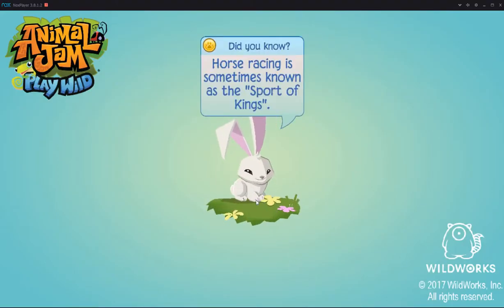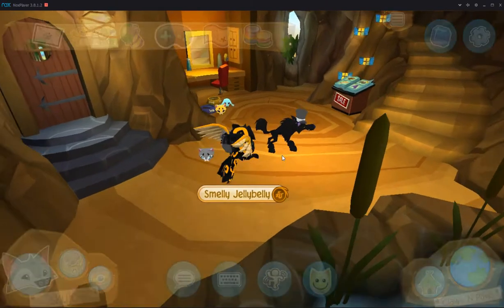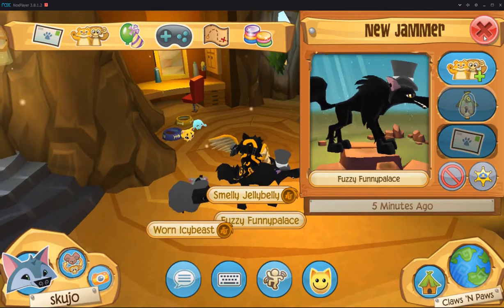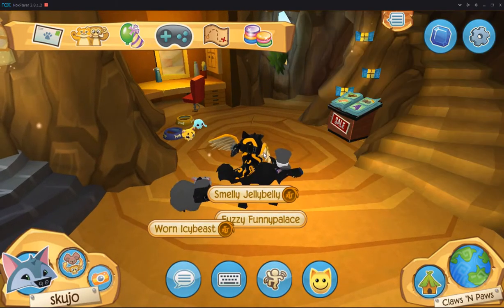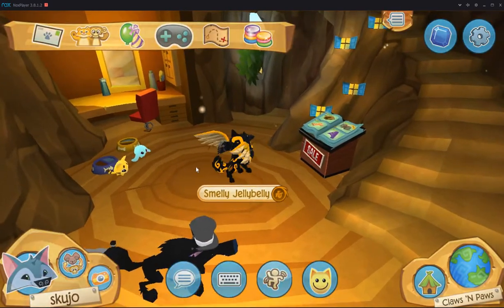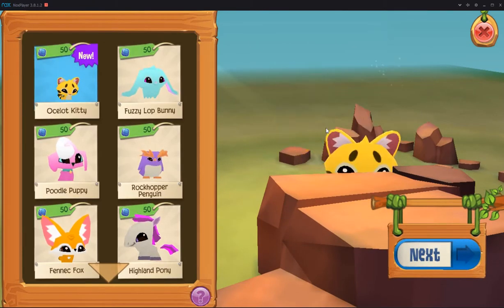Whoops — didn't accept that. Oh, it worked. Alright then. What the? Is this him again? Oh no! Alright, let's just hope he doesn't keep blushing at me this entire time. I'm gonna get myself a pet Ocelot Kitty.